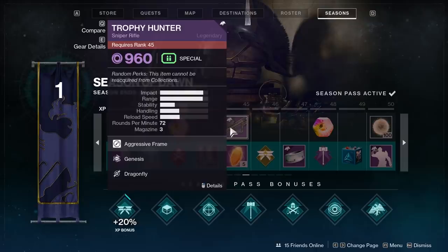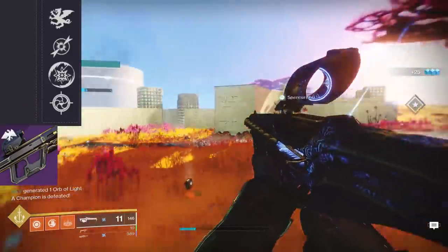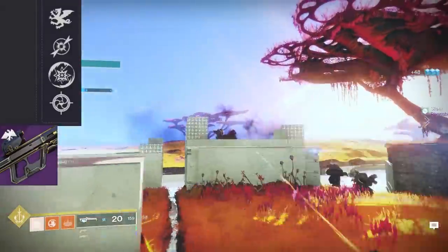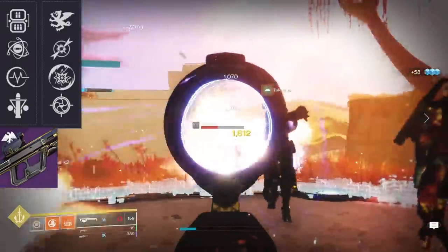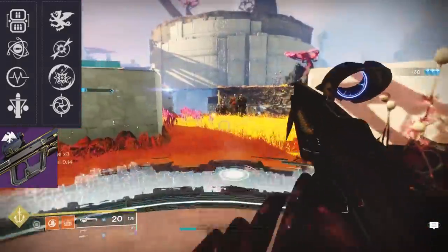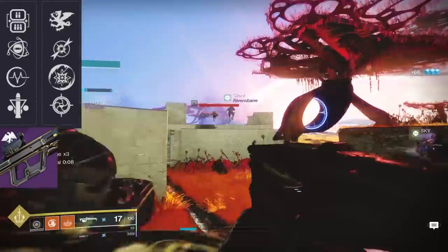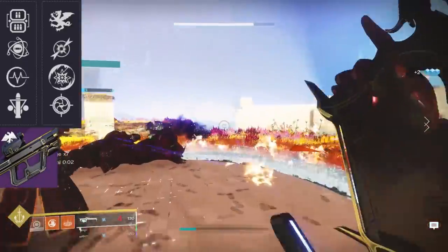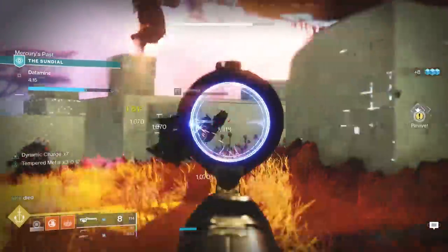The more interesting of the two Season Pass weapons is the 72 RPM Sniper Rifle Trophy Hunter, unlocked at rank 45 of the free track. Its final column can come with Vorpal Weapon, Dragonfly, Disruption Break, or Snapshot Sights. The third column has Lead from Gold, Genesis, Pulse Monitor, and everyone's favorite, Triple Tap. There's also a curated version with Arrowhead Break, Accurized Rounds, Genesis, and Dragonfly — but I'm absolutely going for that Snapshot and Lead from Gold roll, or Snapshot and Triple Tap. Anytime I see a sniper with Snapshot, I want it.